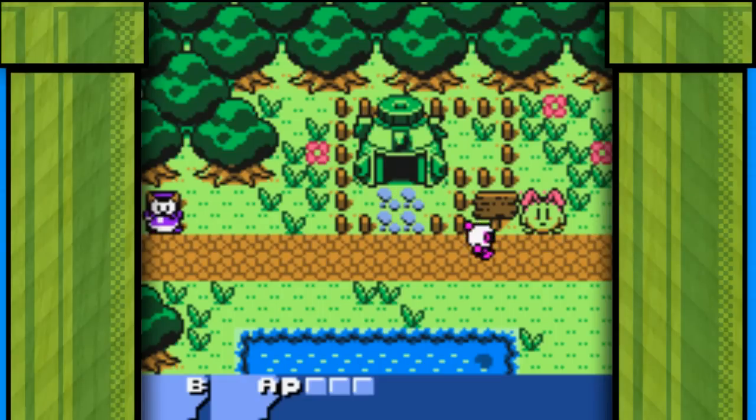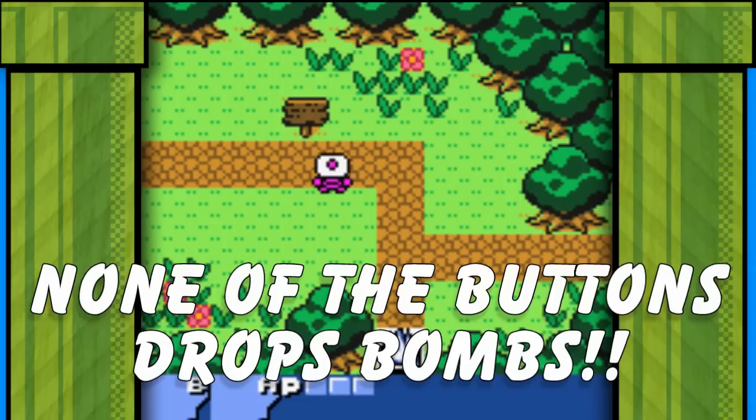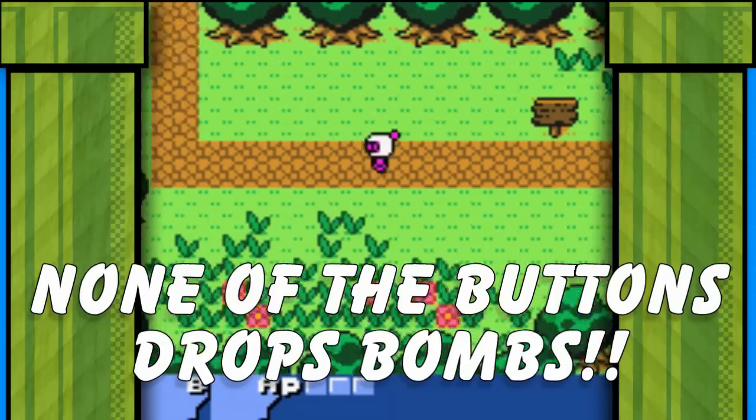First impressions: Bomberman is one laid back dude. His ship just got attacked and he's in deep shit, but he still only just casually walks about. This guy couldn't care less. Could he possibly walk any slower? In fact, he's so laid back, he forgot to take his bloody bombs with him.